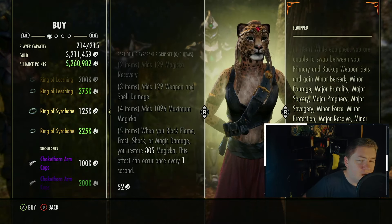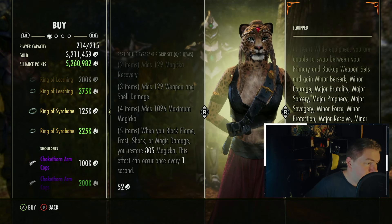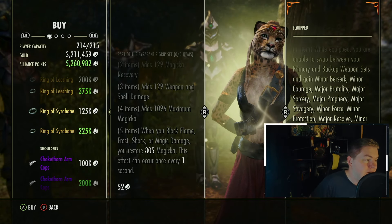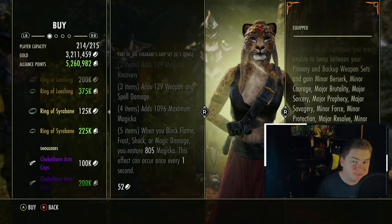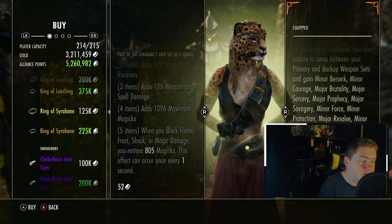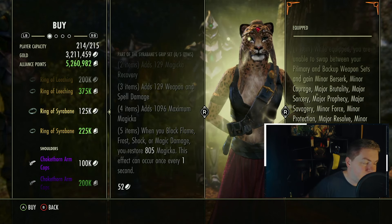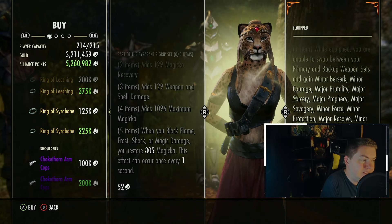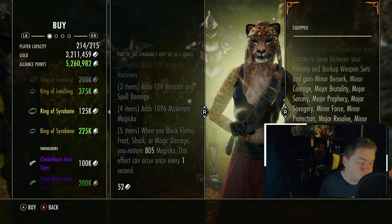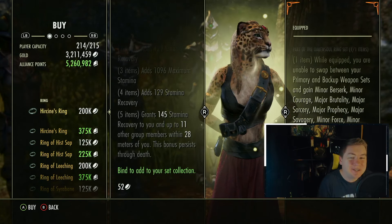Next up is the Overland set from Gratwood. Normally I try to get the zones correct, but this is not a set you need to worry about knowing where it comes from — or if it's good for you — because spoiler alert, it's not. When you block flame, frost, shock, or magic damage, you restore 805 magicka. This is a base game set, and the unfortunate reality is that if the stats were a little bit higher and the 2, 3, and 4 piece bonuses paired with it a little bit better, you probably could use a set like this in PvP. But as it stands, it's like a C-minus — a below-average set that would be used for PvP. There would be no benefit to purchasing it. If you want sustain, just use Daedric Trickery, or Roxas, or any set that gives you sustain.